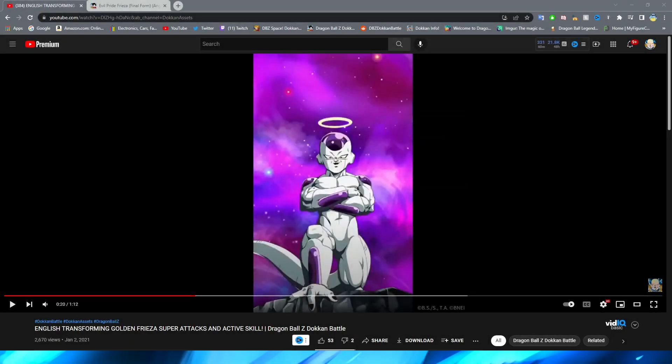Hey everybody, DVZ Assets here. We are back with another animation analysis video. Since we're just about to get the INT Golden Frieza EZA on JP, it's time we take a look back at the most recent PHY Golden Frieza EZA. We can't really take a look at INT Golden Frieza himself because his super attack is like two seconds and from 2017, so I decided to look at PHY Golden Frieza's animations instead.